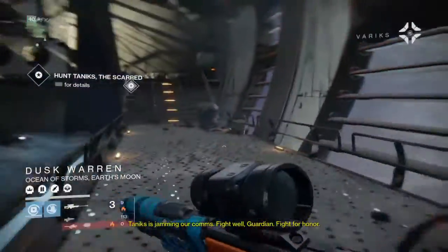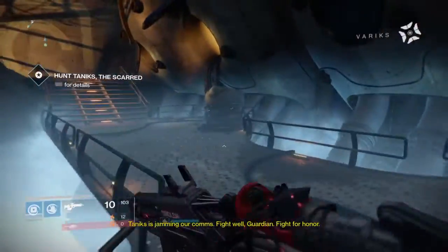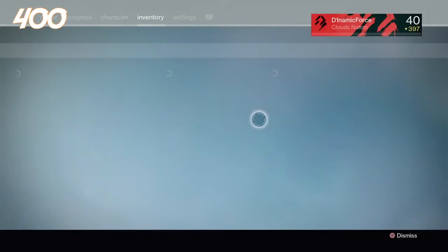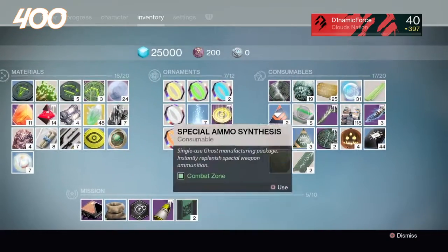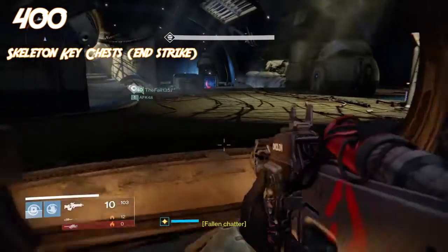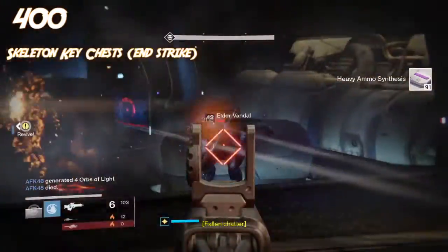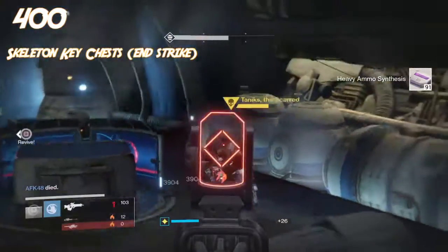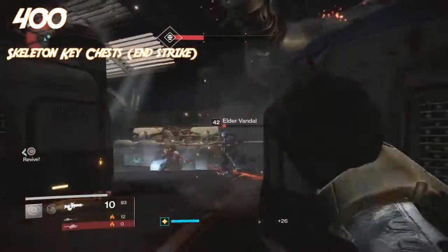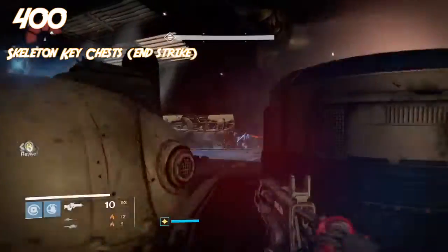So you're now at 390 light and you've been hammering strikes for a long time — how do you get to that final max of 400? It doesn't get any easier, because it is still going to be the strikes, except this time you're going to be using your skeleton keys to open those strike chests, which gives you loot up to light level 400. The loot is strike-specific, so only certain chests give certain items: for instance, Shield Brothers gives gauntlets, Dark Blade gives a helmet and a fusion rifle, and you can get primaries like the Grasp of Malok from the Omnigul strike.